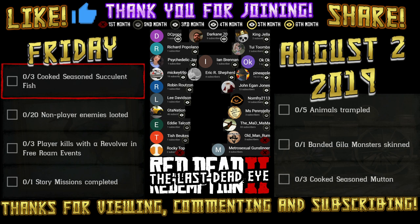Hello and thank you for viewing today's daily challenges for Friday August 2nd 2019. The challenges are: three cooked seasoned succulent fish, 29 player enemies looted, three player kills with a revolver in free roam events, one story mission completed, five animals trampled, one banded gila monster skinned, and three cooked seasoned mutton.